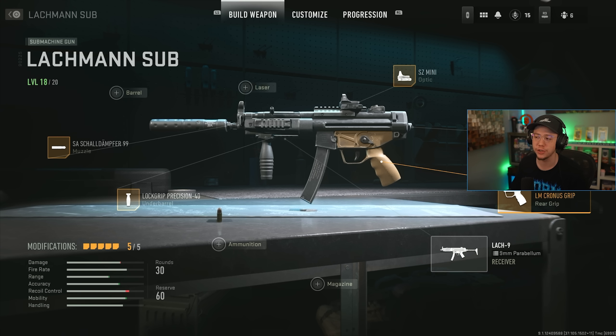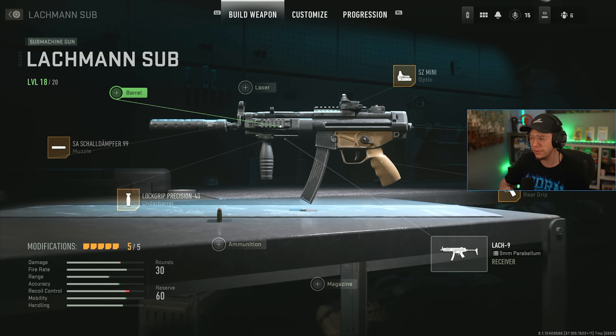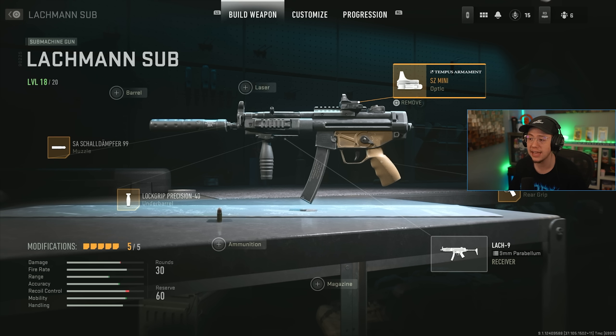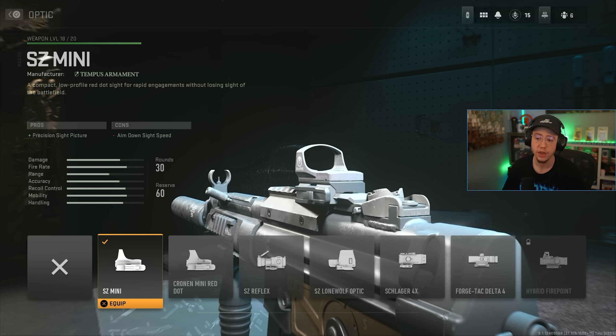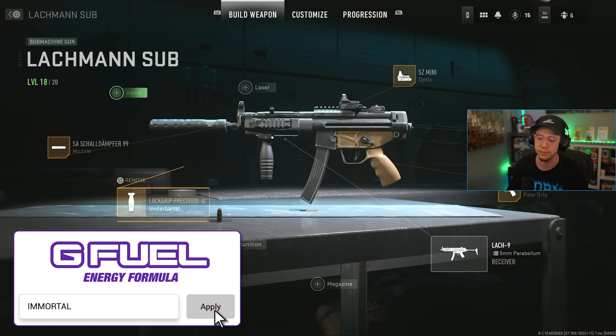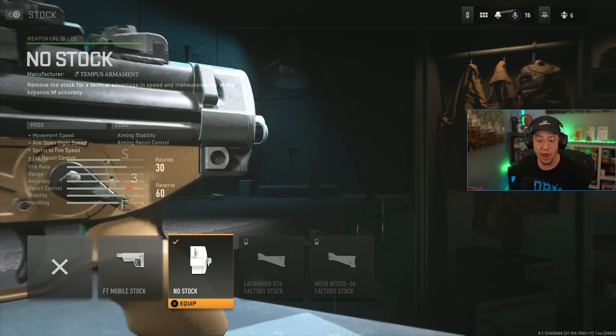This first MP5 build is the more standard of the two — a little more aggressive and beginner-friendly. First I have the suppressor, the only one available here, which helps with recoil, velocity, and suppression. I don't use a barrel — these weapons feel better without barrels for some reason. Instead I have the Lock Grip Precision underbarrel for better hipfire and control without losing too much aggression. For the optic I have the SZ Mini, a basic crosshair red dot, though you could use iron sights since the recoil isn't too crazy.